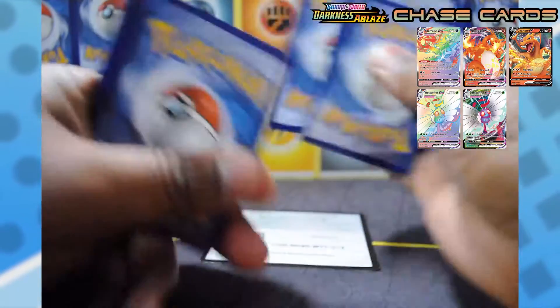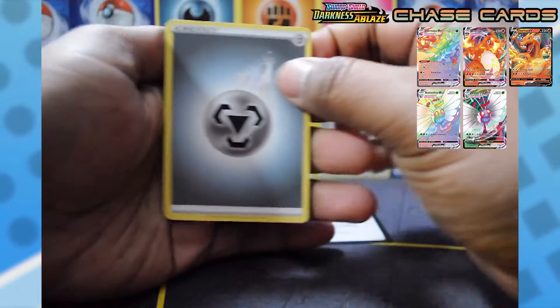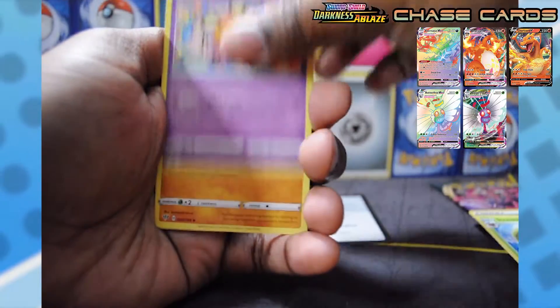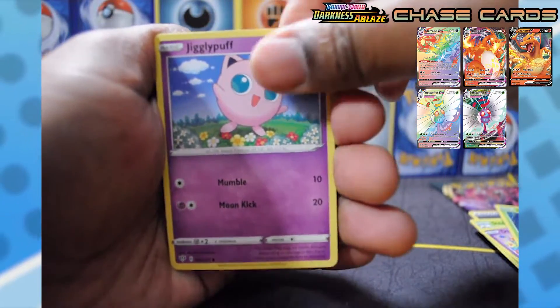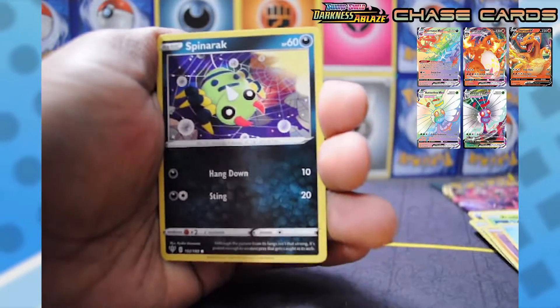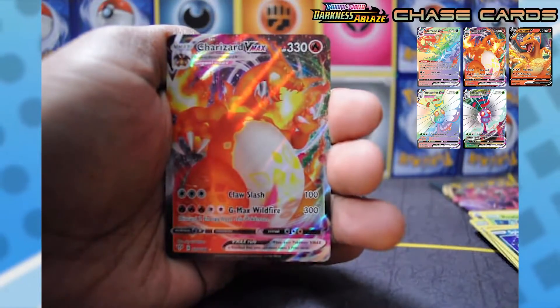We go one, two, three, four to the front — we have a Steel energy. And we're gonna go: Steenee, Dwebble, Vibrava, Rowlet, Jigglypuff, Diglett, Pumpkaboo, Spinarak, reverse holo — what is it — Morpeko, and...